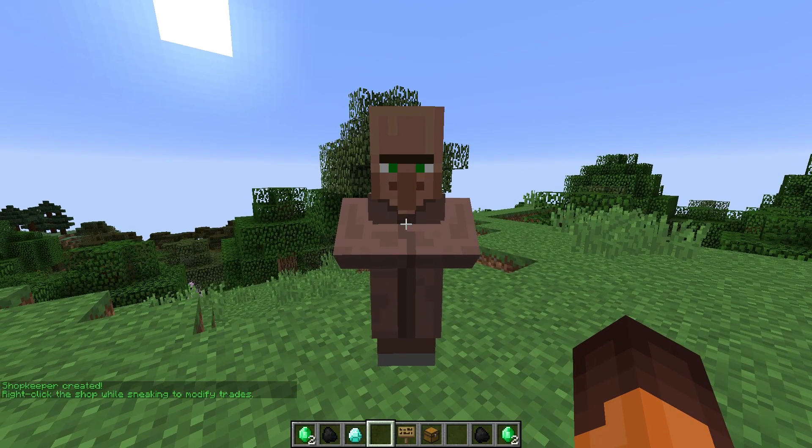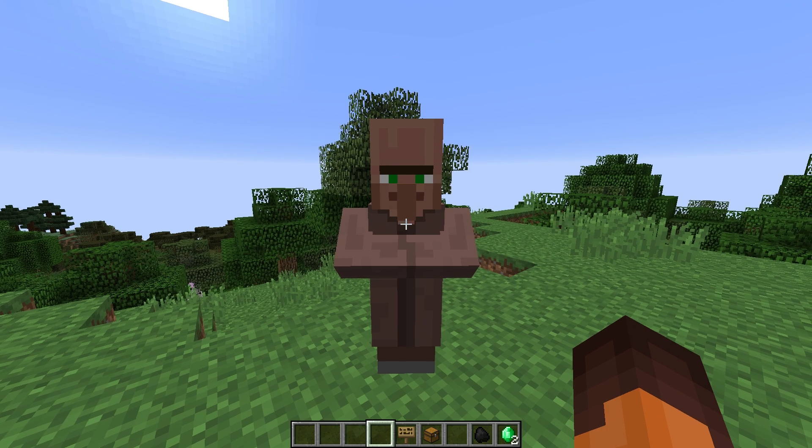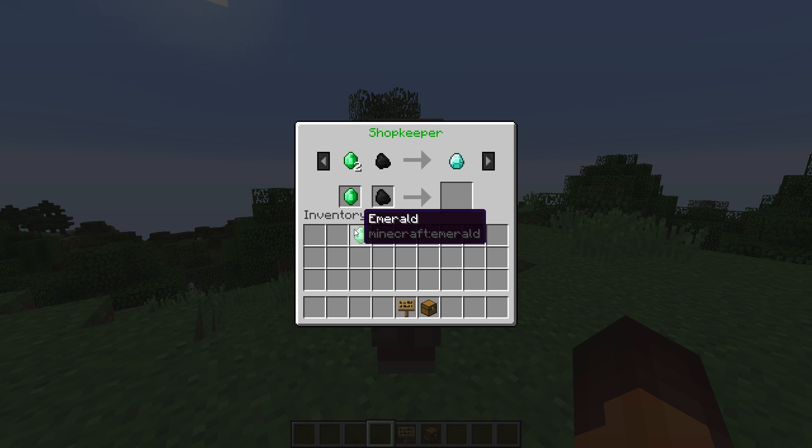If you crouch and right click it, you'll get the option menu. These are the slots — the first two are what's required for you to pay, and the last slot is what you'll get. So you can see here I'm going to need two emeralds and one coal to get one diamond, and it doesn't work any other way.